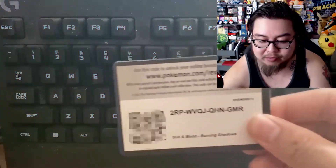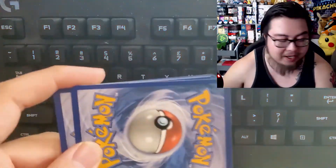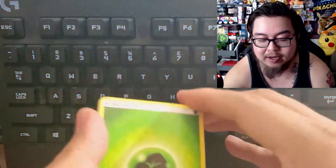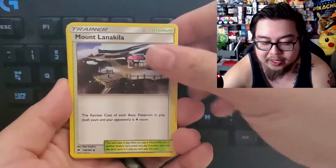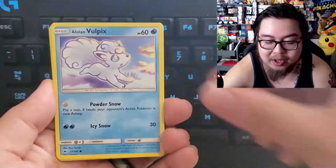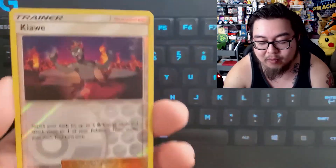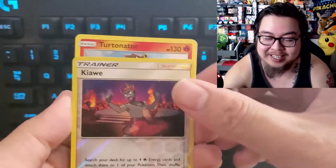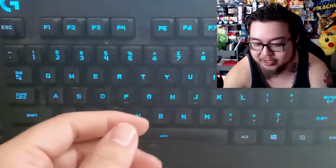These sets have the code cards right up top for you guys. This one is Sun and Moon, so we'll do four from the back. We start with a Leaf Energy, an Escape Rope, a Wimpod, a Morelull, a Venipede, a Sneasel, Alolan Vulpix in the house, Horsea, Noibat, a reverse Kiawe burning with passion, and then our rare is Turtonator — which is really cool because that is Kiawe's go-to Pokémon.